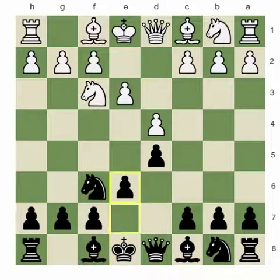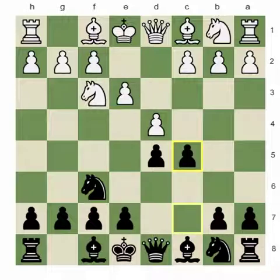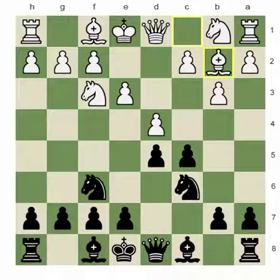Going back to the beginning, if you try to do the same plan as before it probably just won't work. Something like b3, Nc6, Bb2 — the whole idea of Qb6 just loses its point entirely, because this bishop is on b2 protecting d4 and the pawn is already on b3. Most importantly, white hasn't moved the c-pawn.